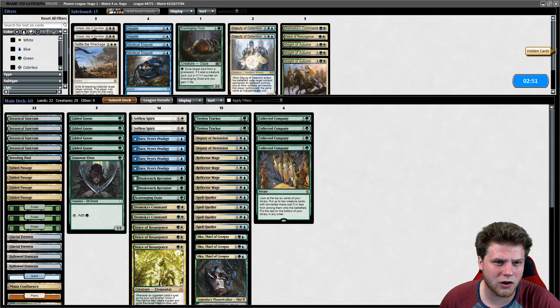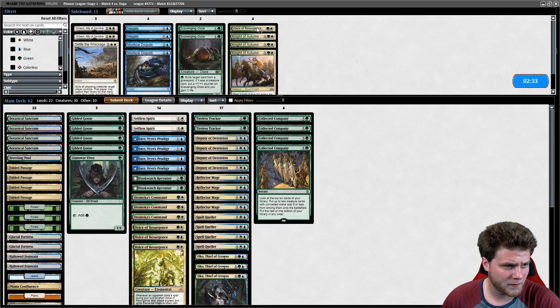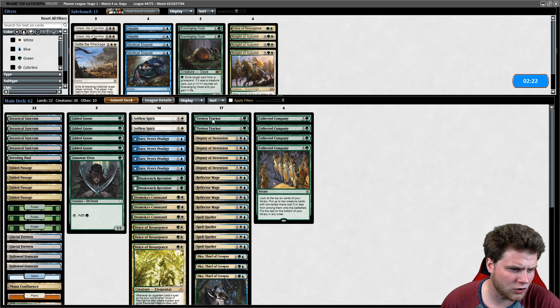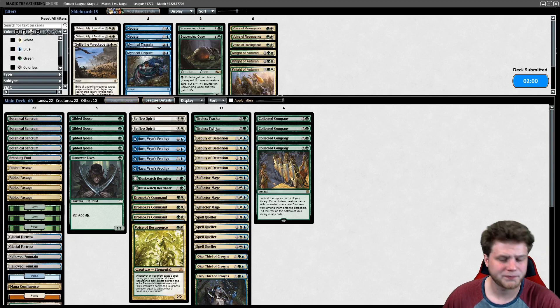Green-White aggro — they do have Dromoka's Commands, but bouncing Llanowar Elves and stuff with Deputy is just still insane. Don't need Scavenging Ooze. Settle seems good — well, they do have Shalai, so maybe that's kind of bad. Minimally sideboarding here. I like Reflector Mage; Spell Queller is okay, Trackers are okay. Voice of Resurgence is pretty medium — I can cut one of those. Maybe just cut a couple Voices — I just like curving out but they're not that important. Let's try this. We're up a game.